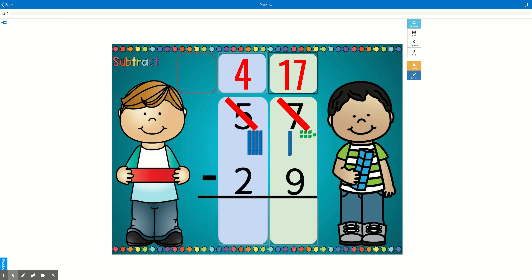Now we can subtract. 17 minus 9 — if you put 17 in your head and count backwards 9 fingers, you're going to get 8. 17 minus 9 is 8. And I know that's correct because 9 plus 8 is also 17, so it is the same fact family. Now I can subtract my tens. 4 minus 2 equals 2. So 57 minus 29 equals 28.